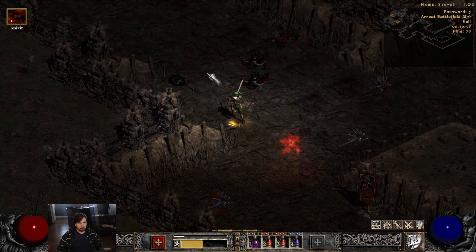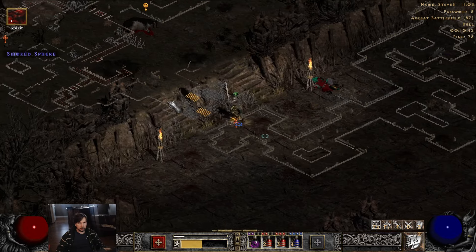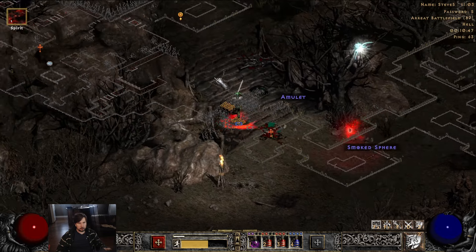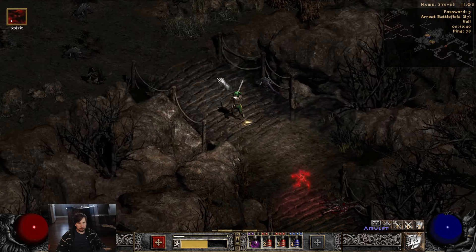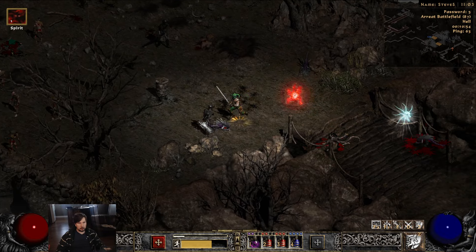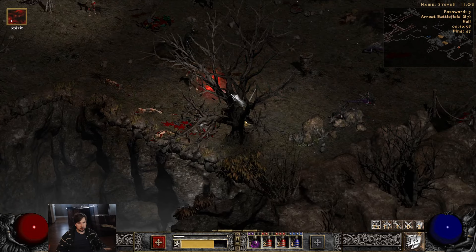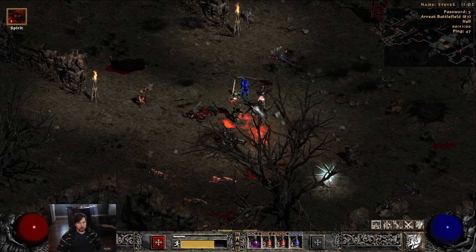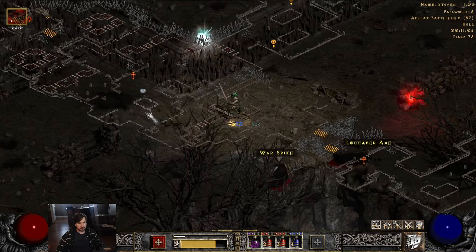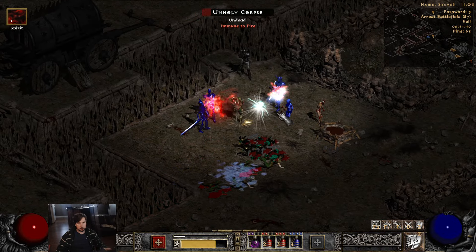I also noticed something feels off with the knockback on charge. Even if I miss, it appears the knockback never misses — I don't know if that's intended, but it makes it hard to play because if you miss and do no damage you end up just pushing the mob, which is annoying. That's a separate issue though.